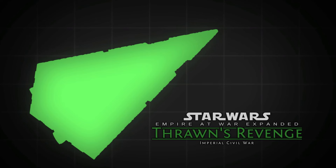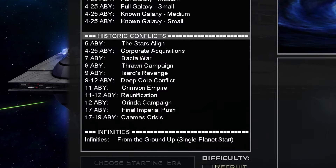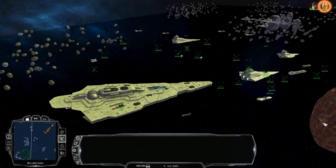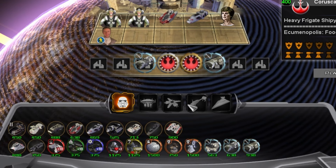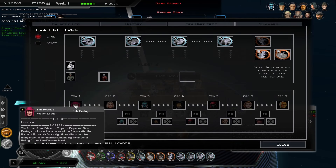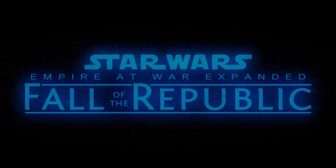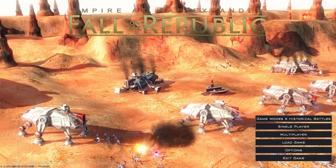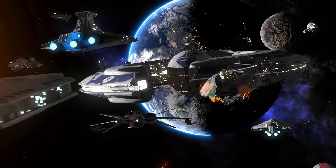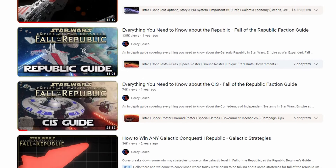Thrawn's Revenge is definitely one of the most popular Empire at War mods. It's named after the antagonist of Timothy Zahn's Heir to the Empire book series, and like the books the mod is set after the events of the original trilogy. It adds a lot of major changes, updates the graphics significantly, and it's a lot bigger and has way more depth than the original game — there are several new factions, lots of new units, challenging new galactic conquest scenarios, and major alterations to core gameplay mechanics like the era system which replaces tech levels. Fall of the Republic is another Clone Wars mod, but newer and made by the same people. Both mods still receive regular updates, and there are plenty of useful guides and videos explaining their mechanics.